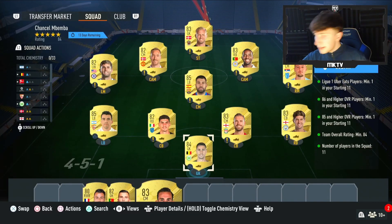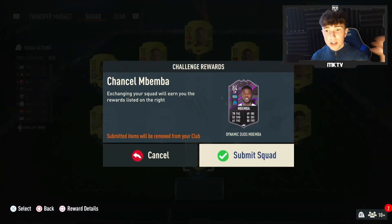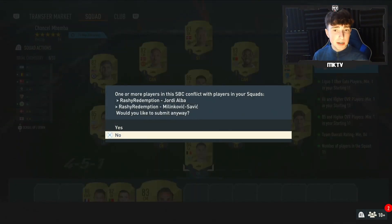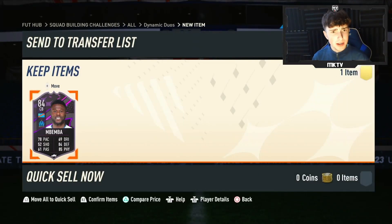I'll give you a solution if you do want to use it as well. This is the squad I'm going to be completing for it — there's a League One player in there as well. These are just players, you don't have to use this solution. We're going to submit that for Chancel Mbemba and try this card out in game.